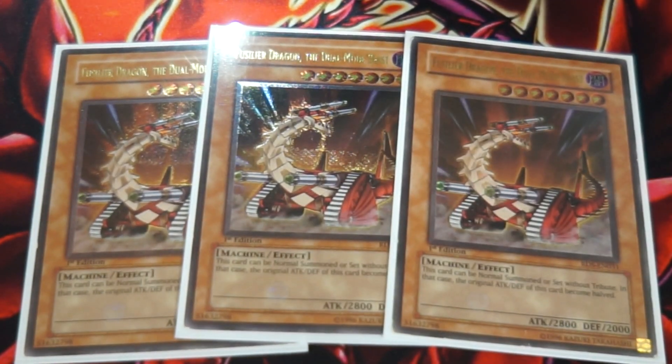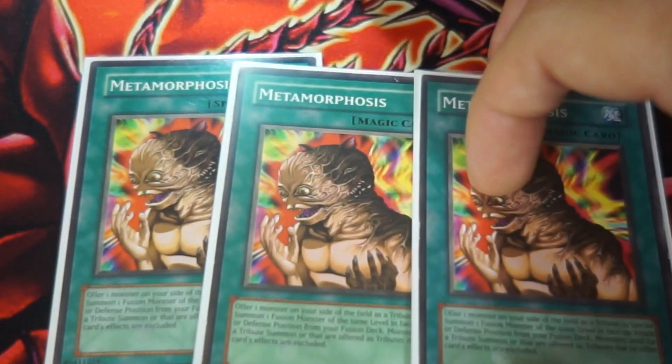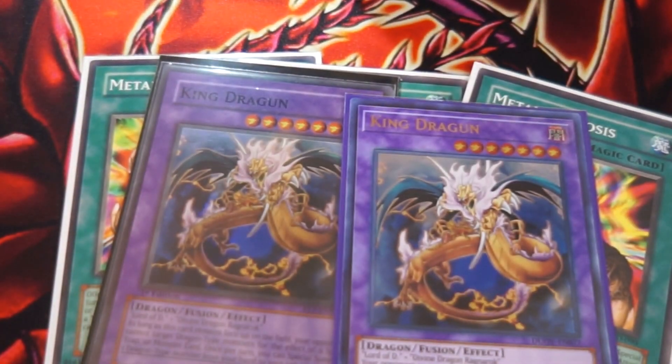The next monster we're going to run are triple copies of Faceiler Dragon, the dual mode beast. This guy is really good because you can summon him for free, but his attack gets cut in half. We don't really care that much about his attack because of our next card, which is going to be our triple copies of Metamorphosis. He matters because he's a level seven — you're going to try and use Metamorphosis on him to turn him into King Dragoon. This is going to be the main way you bring out Blue-Eyes White Dragon, because honestly, getting two monsters on the field to tribute summon for a vanilla beater just doesn't really work. Once you bring out King Dragoon, this card lets you special summon a dragon from your hand, and Blue-Eyes White Dragon's a dragon. King Dragoon also gives you a little bit of protection — it makes it so your opponent can't target dragon-type monsters with card effects.